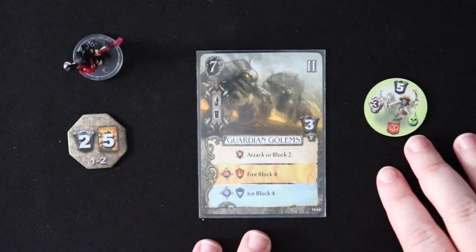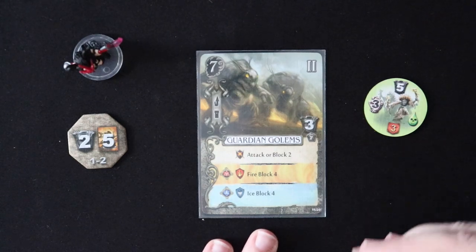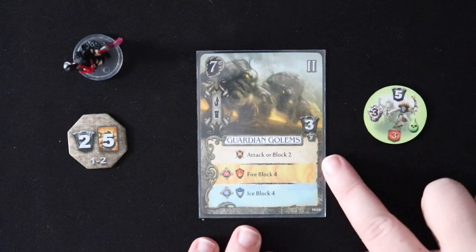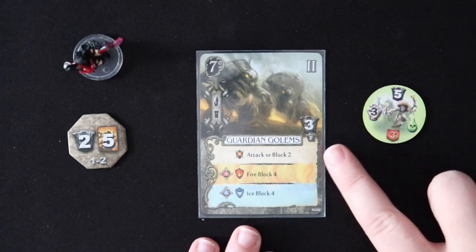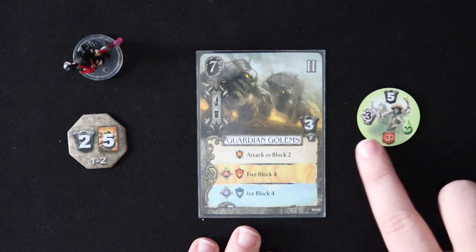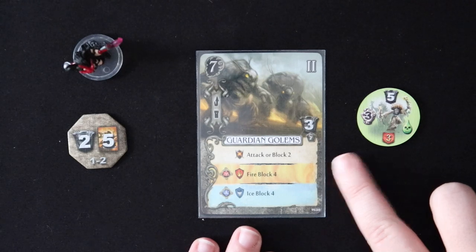Poison also has the unique ability of damaging a unit twice. These guardian golems would actually be okay — because with poison, you take an extra wound for every wound you take. However, this hag only hits for three and these guys have physical resistance. So she would hit for three, three minus three is zero, they took the first hit without getting wounded at all. And if she did more damage than this, they would then get poisoned — but in this case they have escaped.